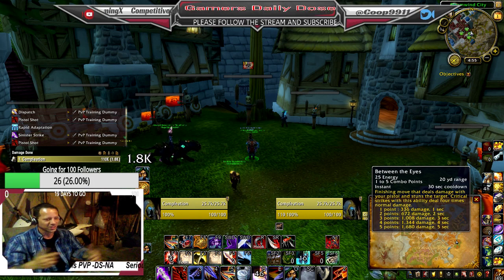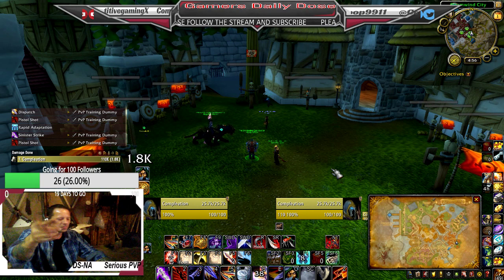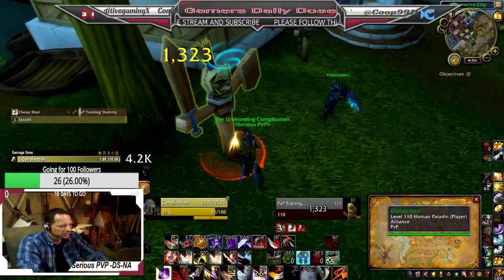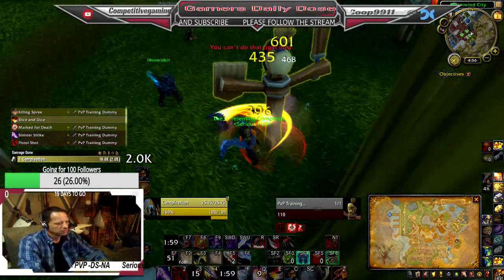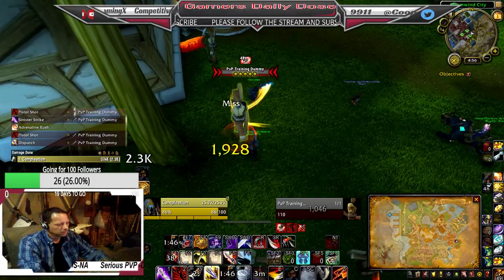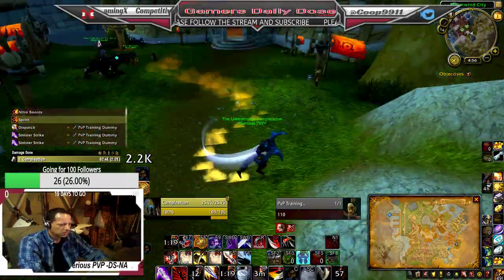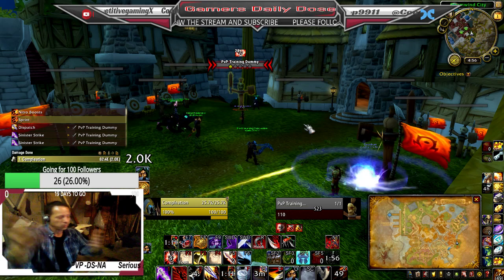Playing a rogue you're like a boxer — you're in, you're out. Outlaw right now at 110 for patch 8.0 is pretty strong, but it's nowhere near on par with Assassination. With Assassination you can global people; Outlaw is pretty fun though. That's what I think about it, that's what I'm running — it's pretty strong if you run it this way. Check it out for yourself.